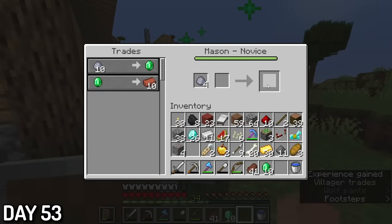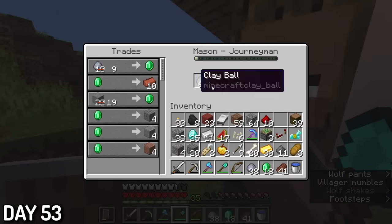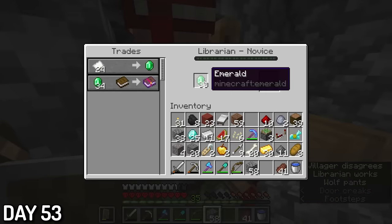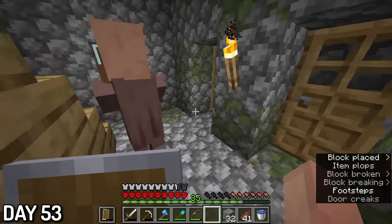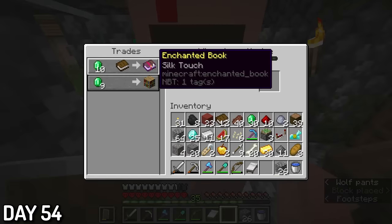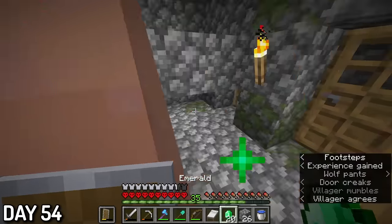Day 53, a new Mason wanted some clay, and I sold him all that I had, gaining me 29 emeralds. The rest of the day, I spent trying to get a mending villager. I actually got the trade at one point, but it was 34 emeralds and I wanted a better price. So like an idiot, I reset his trades. This continued well into day 54, but ultimately I agreed to get a silk touch trade for 10 emeralds. It wasn't a terrible trade, but it wasn't mending.